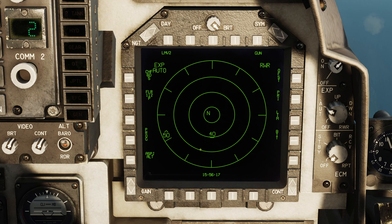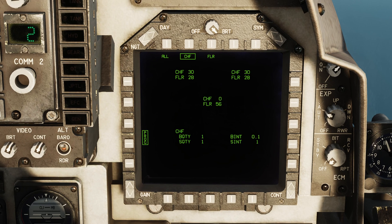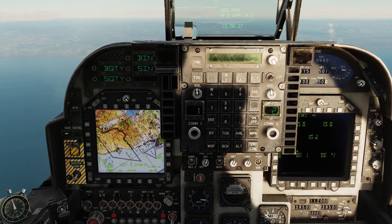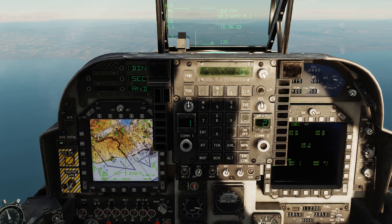So let's do the same thing for the chaff. Chaff are a little bit more complex. For chaff, we have burst quantity, burst interval, salvo quantity, and salvo interval. So the first thing to program is the burst. Each burst has a set number that it will dispense. It was the burst quantity, in fact.